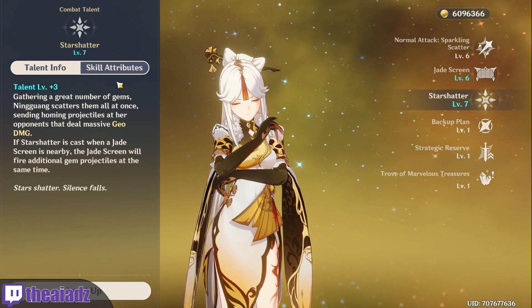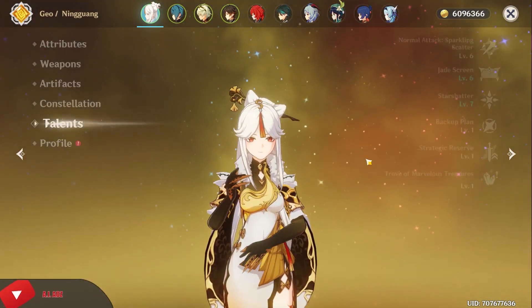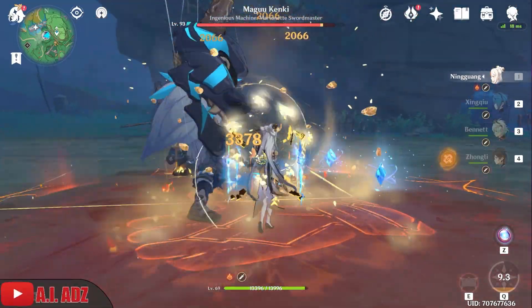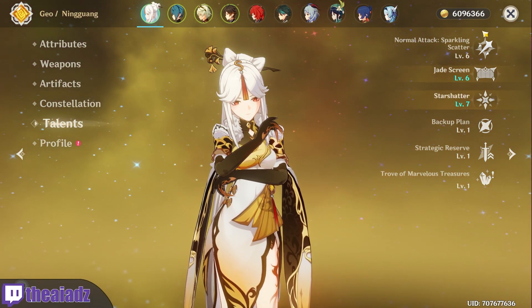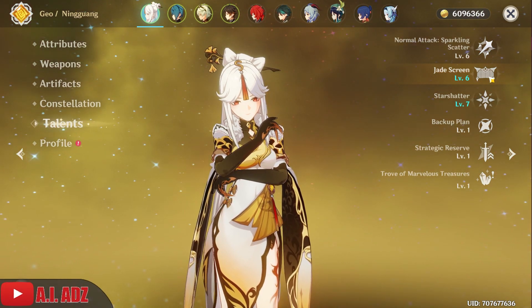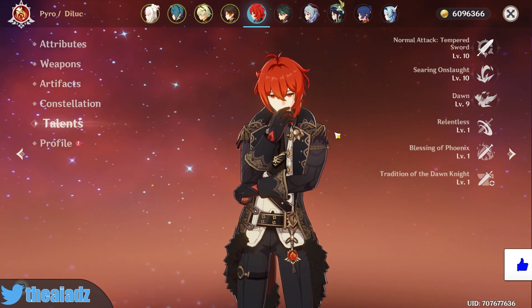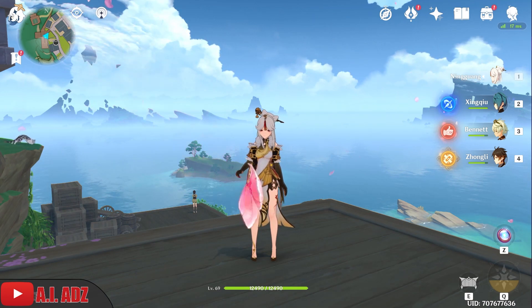Her burst is pretty simple — it basically just does a lot of damage. But once you have her at C6, those Star Jades I talked about with the normal attacks: you get seven of them whenever you use your burst. So whenever you use your burst, you then want to use a charge attack to do even more damage on top of your burst. Those are things you need to take into account when using her. It's a lot to remember, which is maybe why I didn't like her as much — she was a little confusing when I started playing.